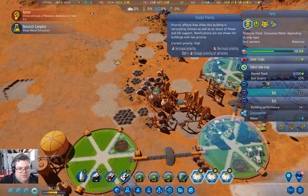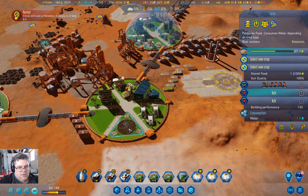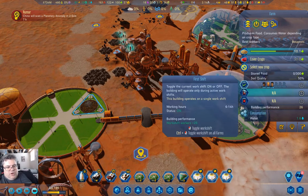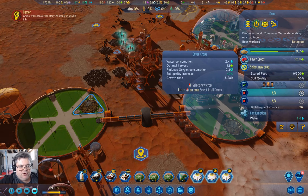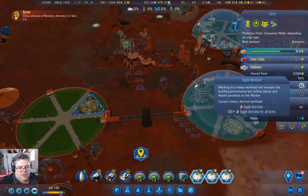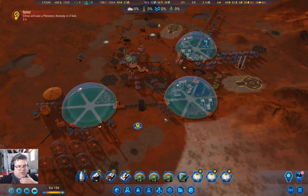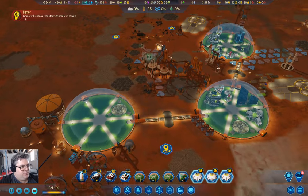We have deep metal extraction. The farms need to be full — maximum priority. We'll run cover crops once and then soybeans once. We'll make it a heavy workload because we need to get food production up.